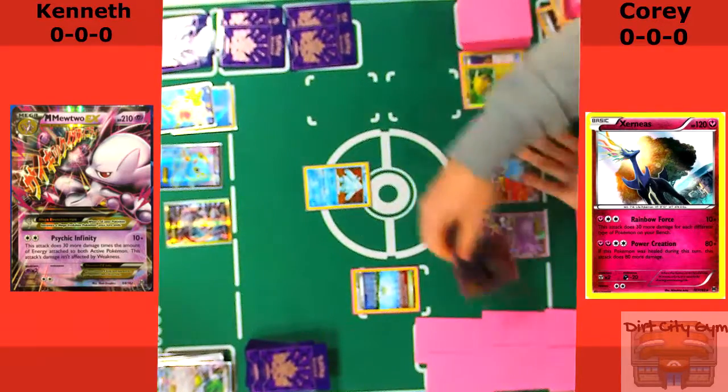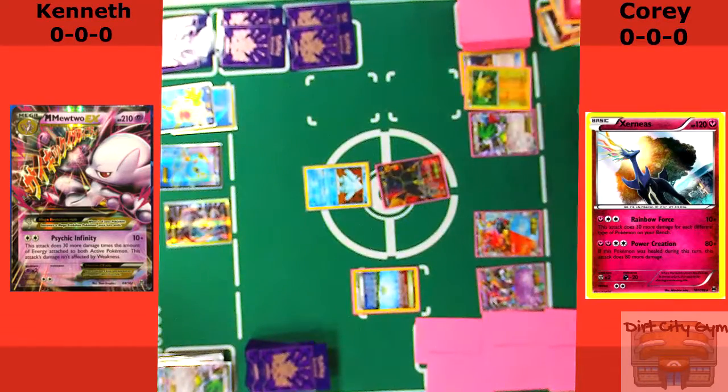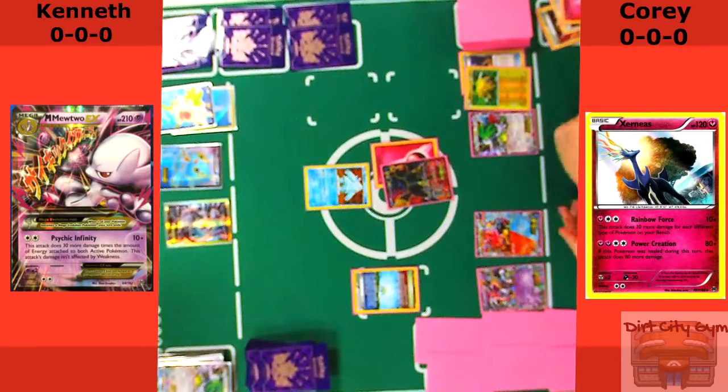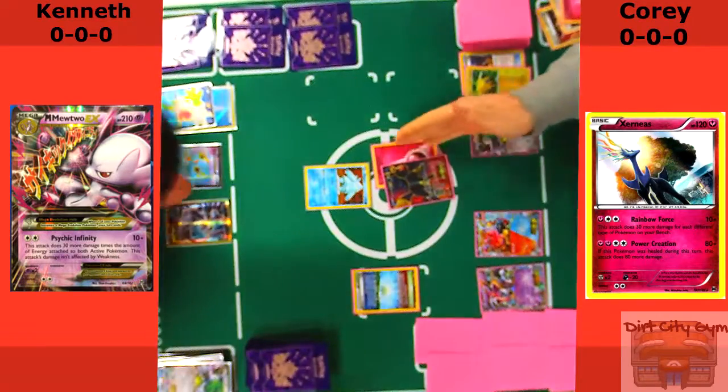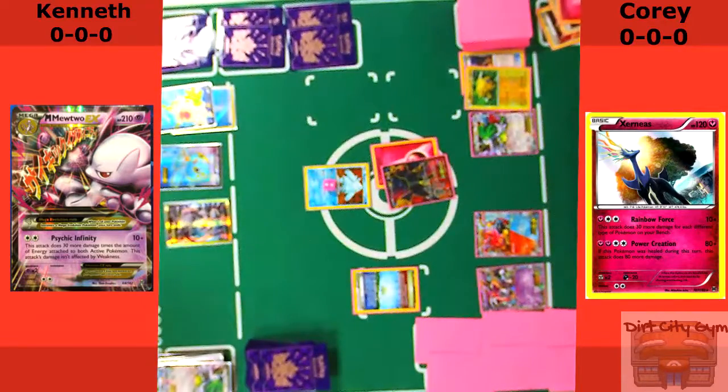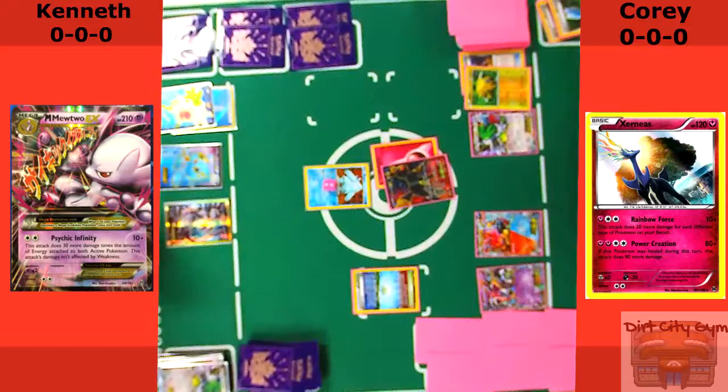I get the retreat, bring in the Umbreon, attach an Energy to Umbreon, and then I'm going to use Veil of Darkness — doing 20 damage and getting to discard cards from my hand, drawing a card for each one discarded. So I discard Brock's Grit and VS Seeker. This is the hand I was talking about where I had three to four VS Seekers in my opening hand — kind of ridiculous.